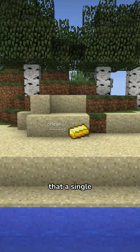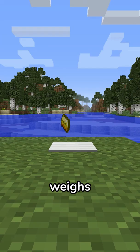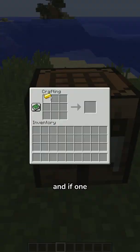How much does a Minecraft block of gold cost? You might think that a single gold ingot doesn't cost much, but I did the math and it is super expensive. One gold ingot weighs 19.3 grams per centimeter cubed, which costs a whopping $1,200.